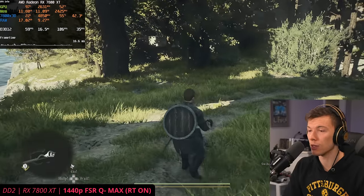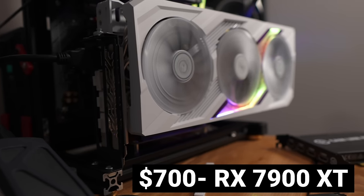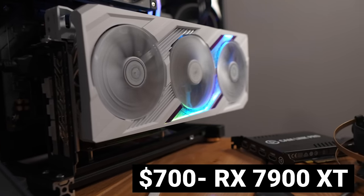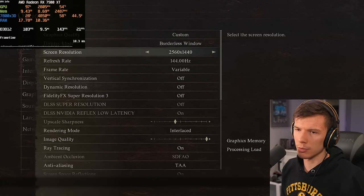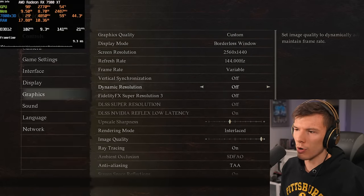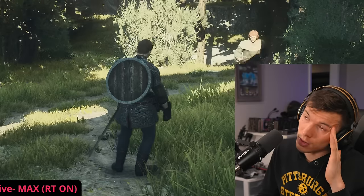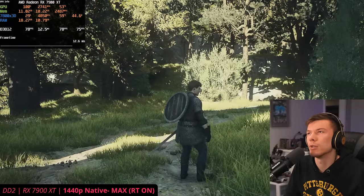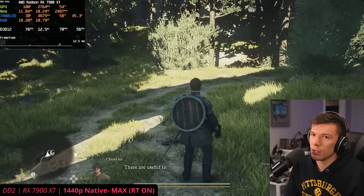We're on the RX 7900 XT now, a $700 graphics card — at one point $900. I'm leaving everything on max like it was on the 7800 XT just to see what frame rates we can achieve. At max settings at 1440p we're getting about 80 FPS.